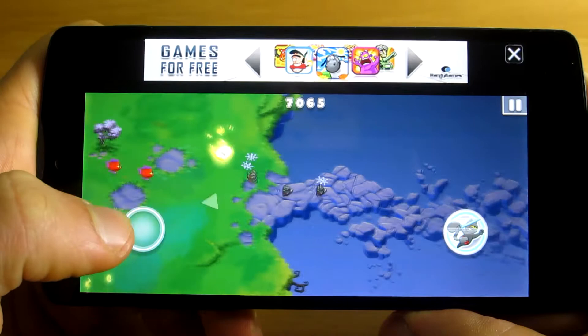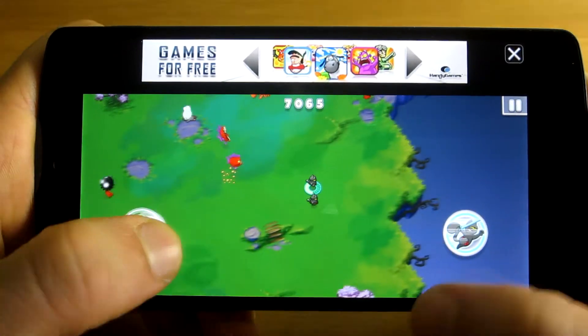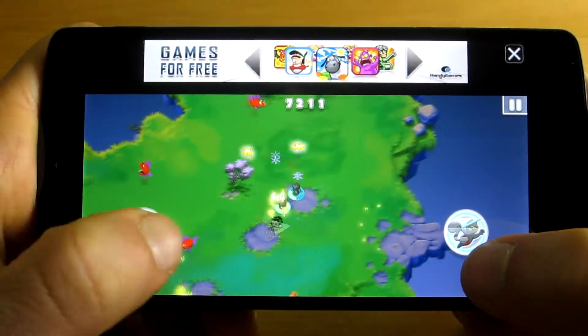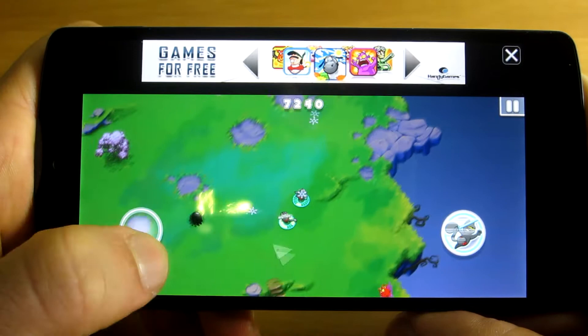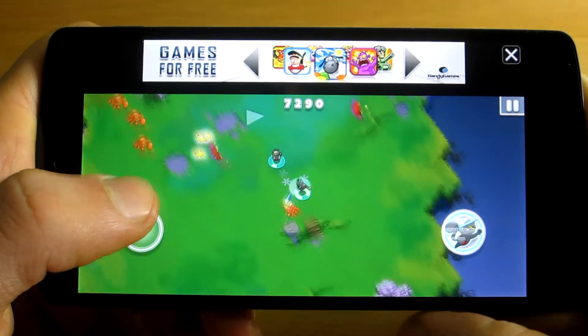Ninja Hero Cats is available for free on both Google Play Store and Apple App Store. However, a huge advertisement will be placed on the top of the screen, making it kind of annoying and leaving very little screen for the game itself. Of course, you can remove the ad easily by paying 2 US dollars, and that's something I would highly recommend you do if you like the game.